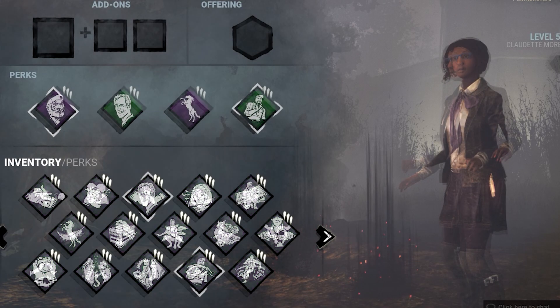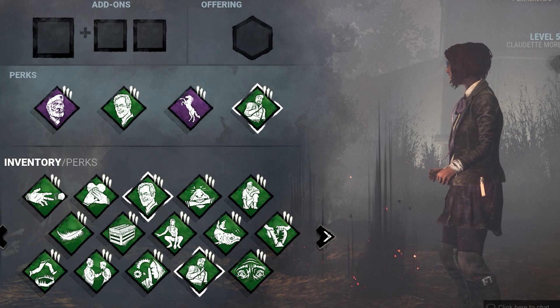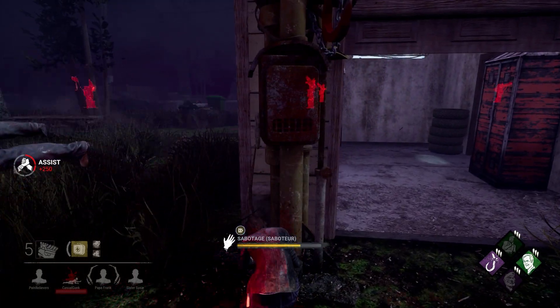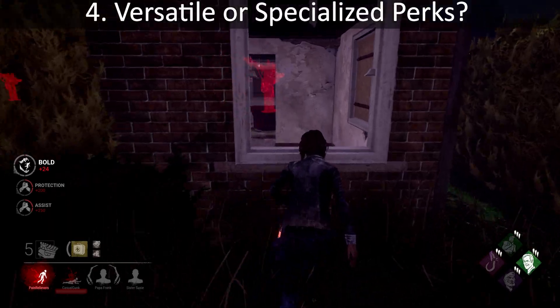You do have to be careful though. Picking perks that focus too much on one aspect of the game can be risky if the killer you're facing has the power or perks that counter them, so you'll need to choose between versatility and specialization.